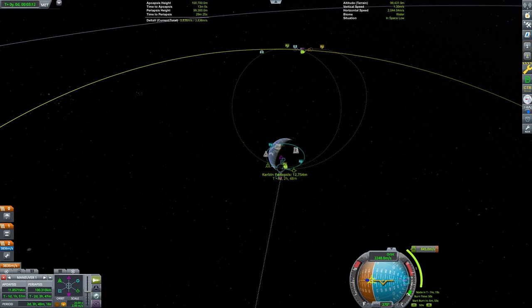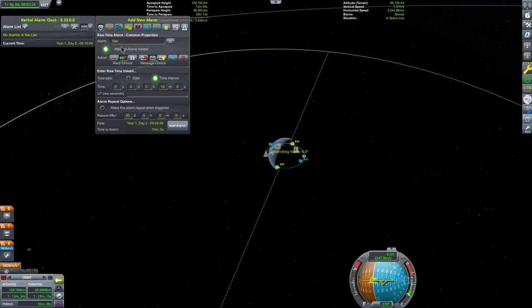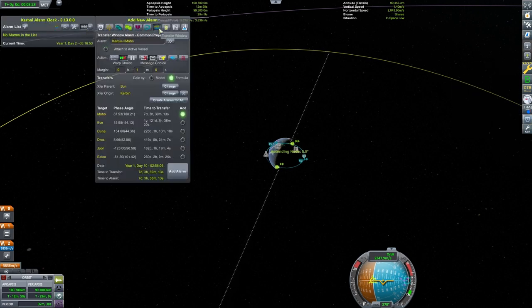Next, we will change the timing of our burn so that we will encounter the Mun on the front side of its orbit around Kerbin. This has the opposite effect. Instead of ejecting from Kerbin's sphere of influence, we will be on a return trajectory back to landing on Kerbin.